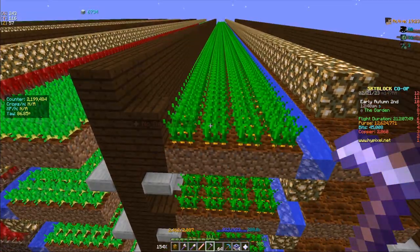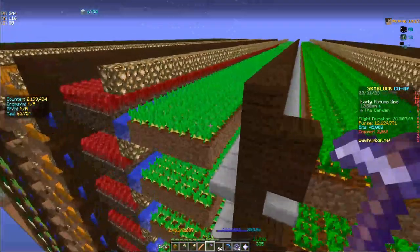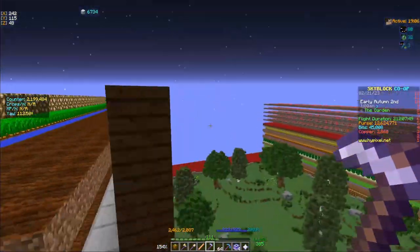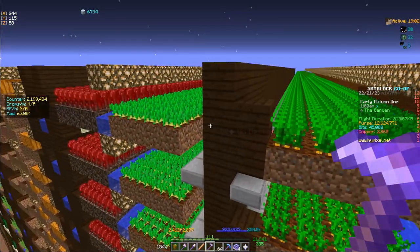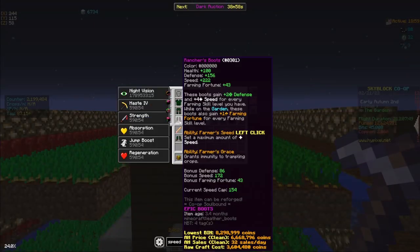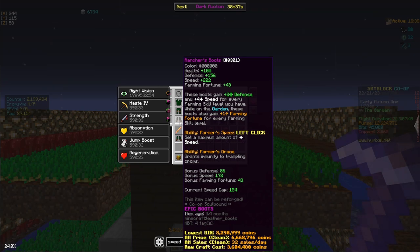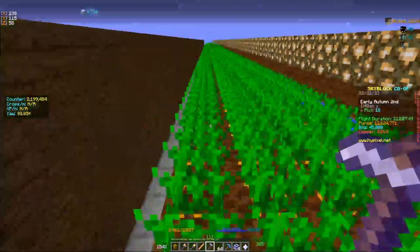I'm going to tell you which farms are infinite and which ones you may need to build more than one of, and how many you need to build. Let's start with wheat, carrot, and potato on the garden. These are all the same, so I only tested carrot because they all grow at the exact same speed. For these crops, the speed that you're going to want to set on your rancher's boots — if you don't have these, I highly recommend getting them to do these walking farms; otherwise just go for flying farms — is going to be 115.